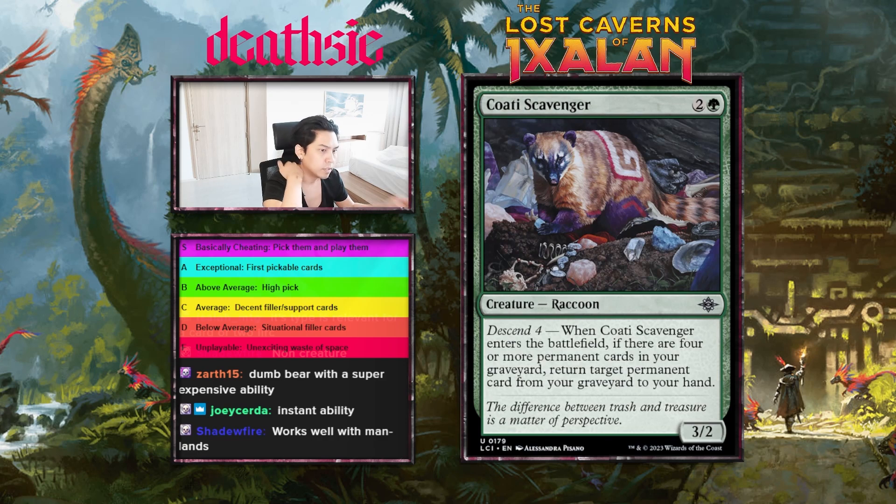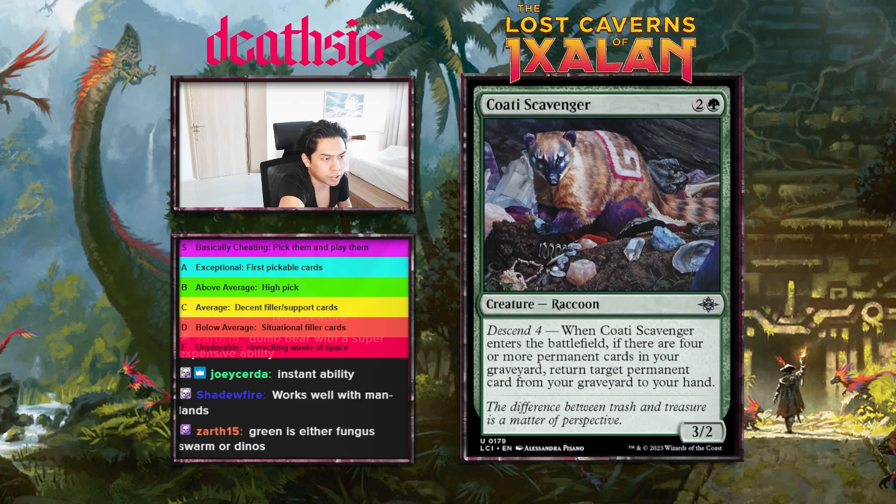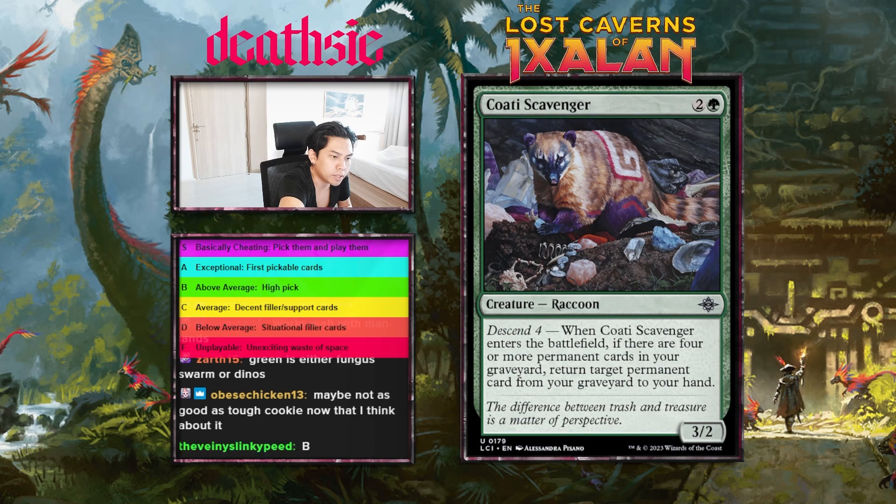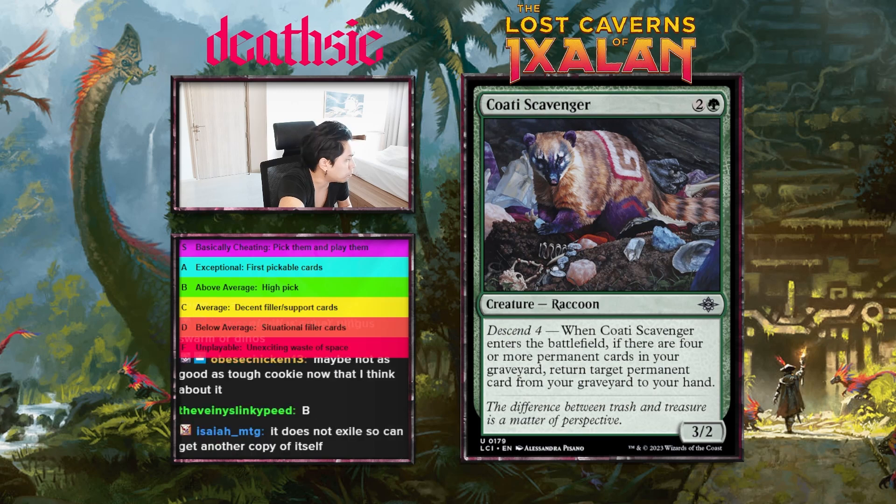Next card: Coati Scavenger, three mana 2/2, descend four — enters the battlefield, if there are four or more permanent cards in your graveyard, return target permanent card from your graveyard to your hand. So some value and card advantage in green. Pretty decent — C-plus, B, or B-minus range. I'll give it B-minus.